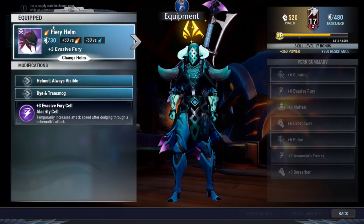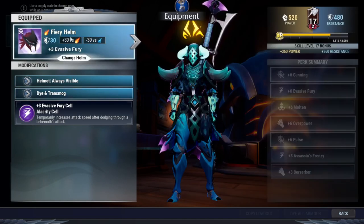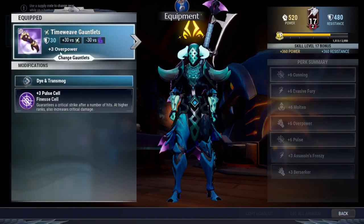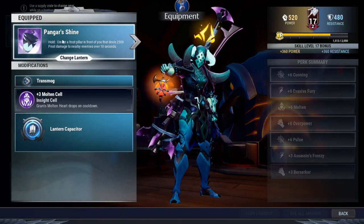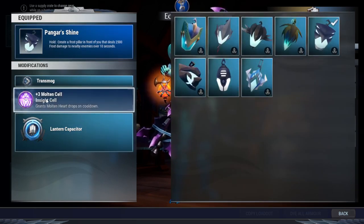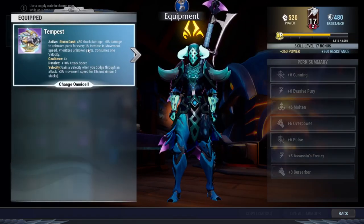Here's the build: you can always switch to Pangar's helmet and fit in Berserker, but for me I'll stick with the fiery helmet with Evasive Fury. Here's Time Weave with Berserker, another Time Weave with Pulse, and Thrux with Cunning. The Lantern is Pangar's Shrine, because you can knock down the behemoth pretty fast so they get slowed down and you can utilize Overpower more. For the Omni Cell, I would really prefer Tempest for a non-catalyst build for extra attack speed.